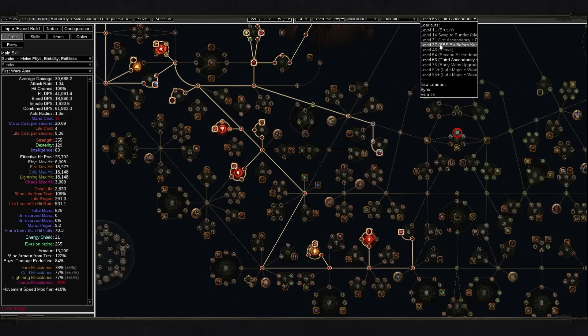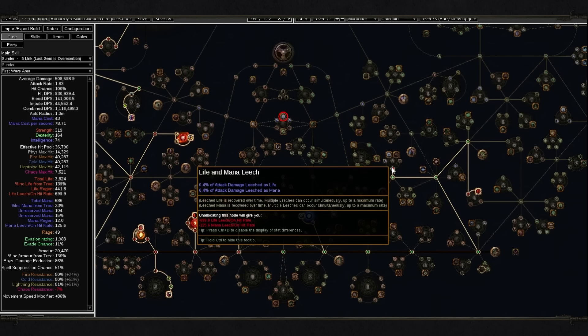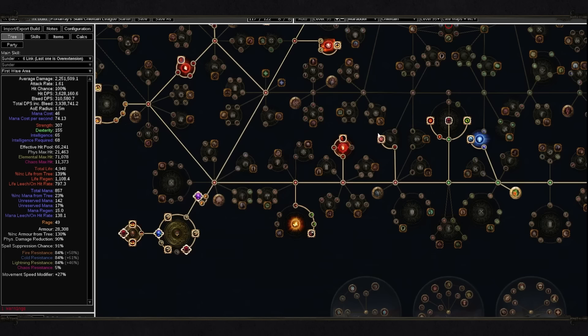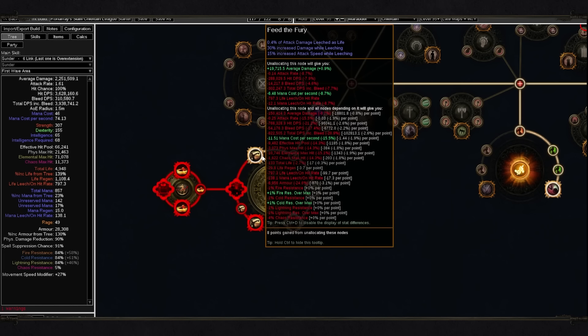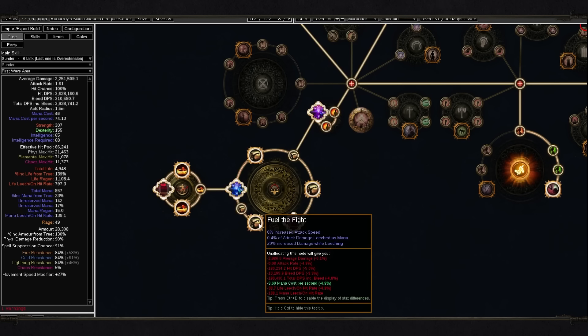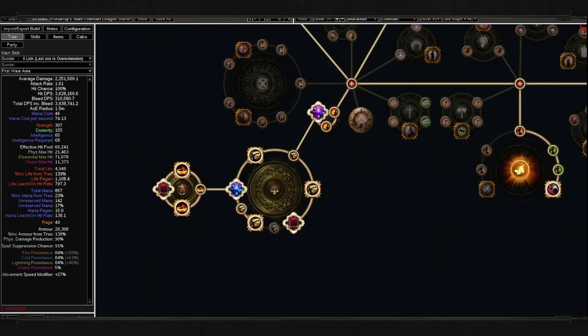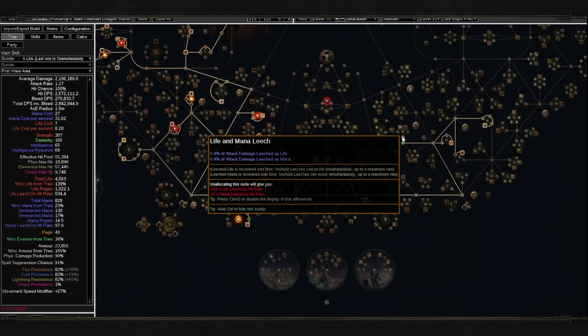Moving forward, at level 75 you will be able to drop both of those and go for life and mana leech. Life and mana leech is going to provide you with enough mana to cast constantly. The last part is level 95 — I recommend dropping life and mana leech passives and going for a cluster jewel. In the cluster jewel you can get Feed the Fury together with Fuel the Fight, which provide mana regeneration and life regeneration. Those could be a little harder to come by, so in that case just use the level 91 setup without the cluster while you still have life and mana leech passive.